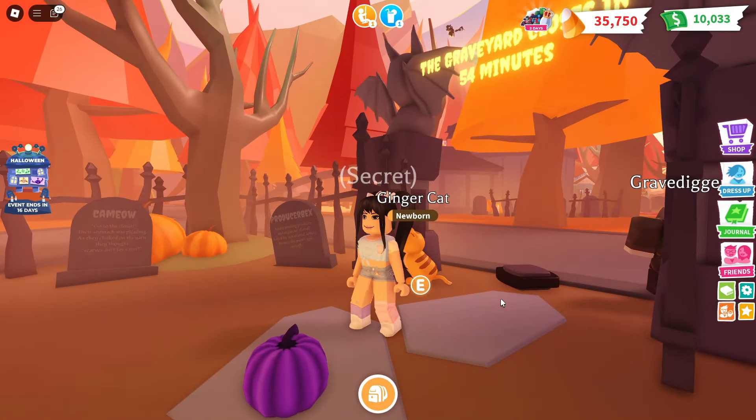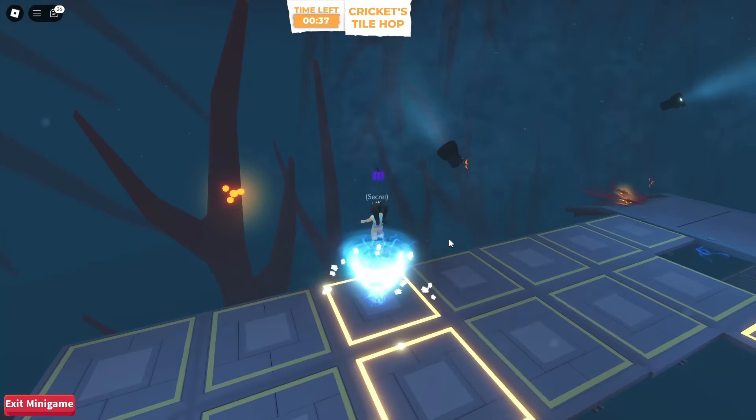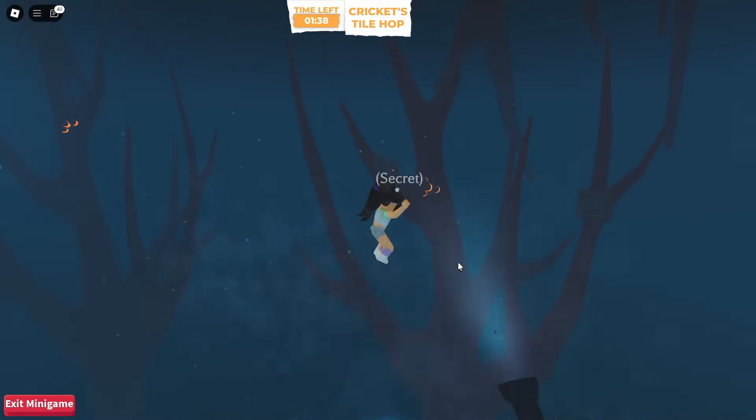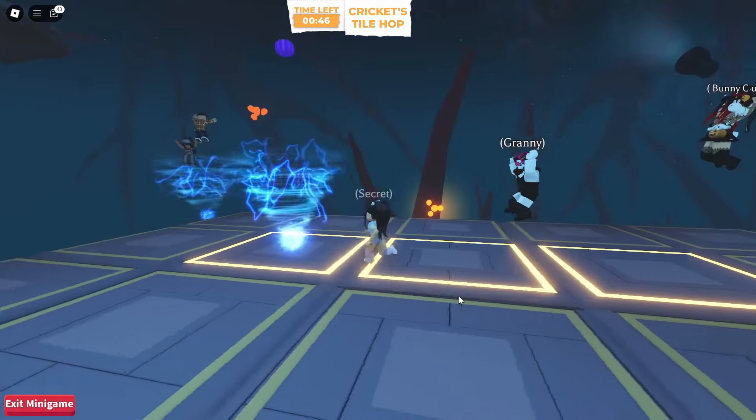Number 20 will always be over in the graveyard. The final 10 will be in the minigames. Five will be in tile hop — you'll need to play this five times and find them in the tornadoes like this.